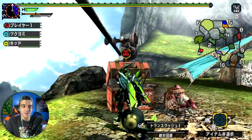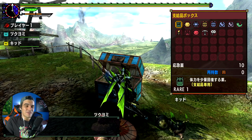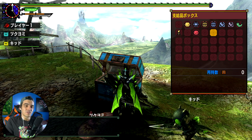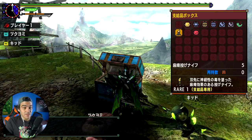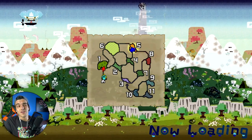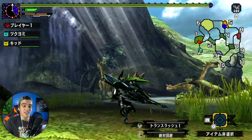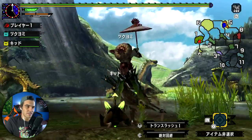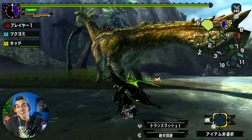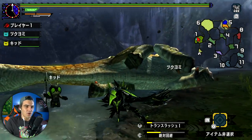This is Monster Hunter on the Switch in TV mode, and it looks pretty cool. Keep in mind this game is also coming out on the 3DS and 2DS XL, so consider that when thinking about graphics. For a Switch game it's not the most beautiful, but for a DS game it's absolutely gorgeous. It's running in 1080p — up-res'd — so you'll see the texture faults.